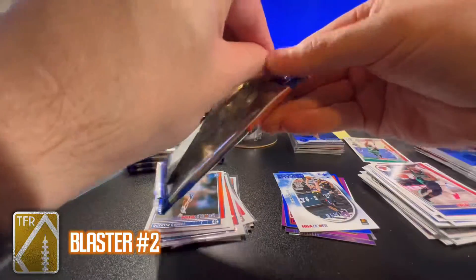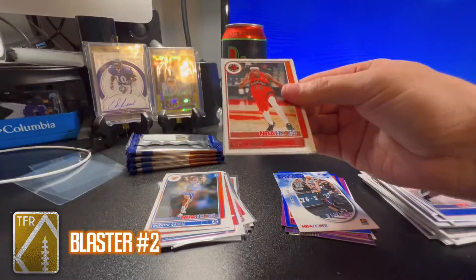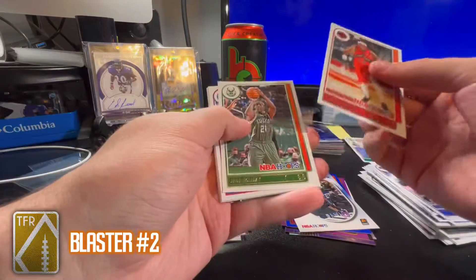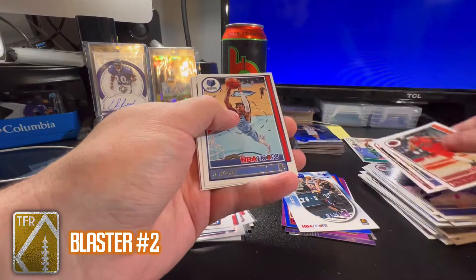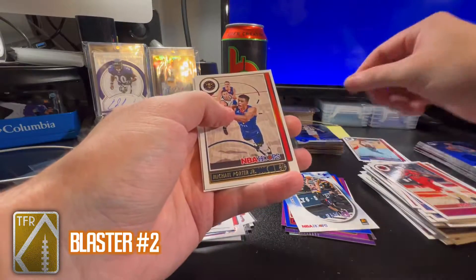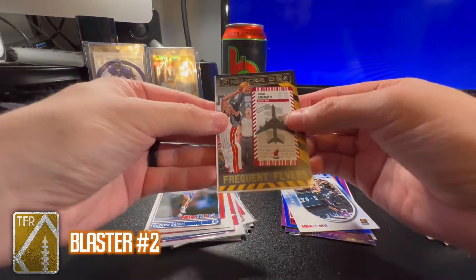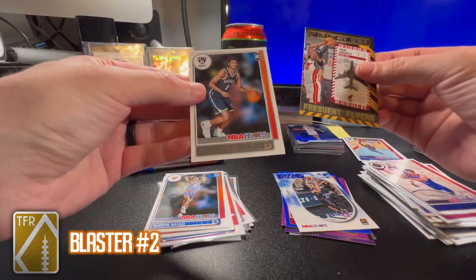Getting a couple repeat rookies. I really want — if you know me — Evan Mobley, Scottie Barnes would be nice, Jalen Suggs too. Pascal Siakam, Drew Holiday, Tyrese Maxey, Bogdan Bogdanovic again. Ja Morant PC card, Michael Porter Jr., Bam Adebayo Frequent Flyers insert, and a Cam Thomas base rookie.